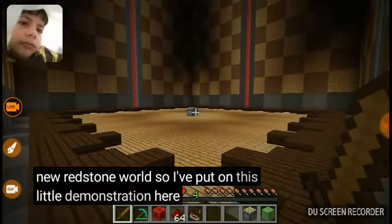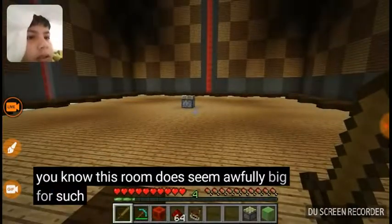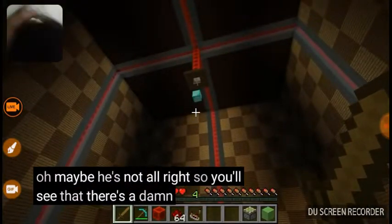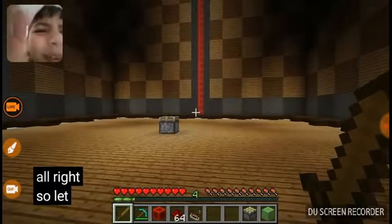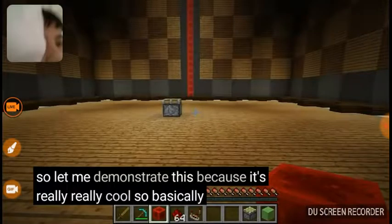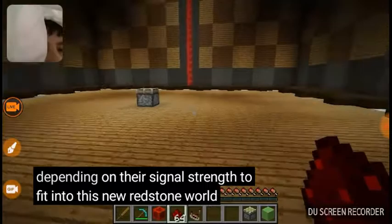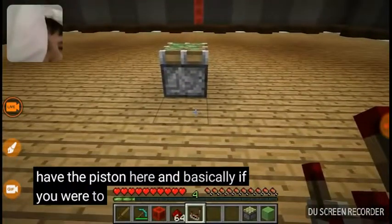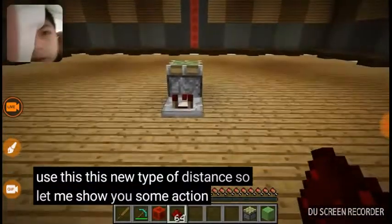So I've put together this little demonstration here to show you my super piston. This room does seem awfully big for such a small piston — maybe he's compensating for something, or maybe he's not. You'll see that there's a diamond block up there and our goal is to get it, but obviously it's a pretty long distance away, so we're going to use a piston to get it. Let me demonstrate this because it's really, really cool.